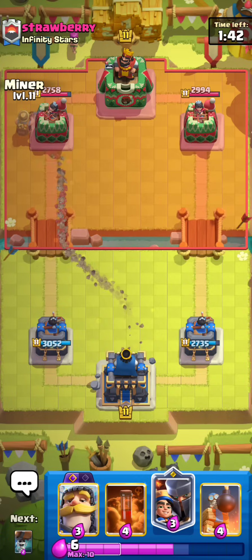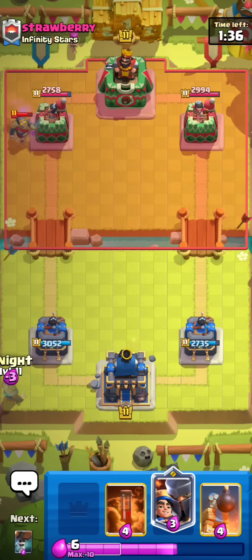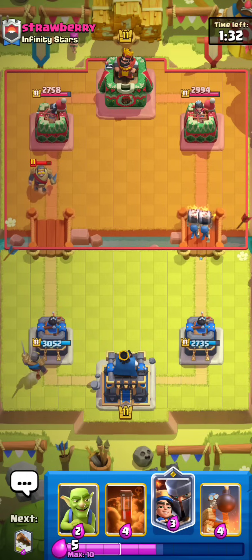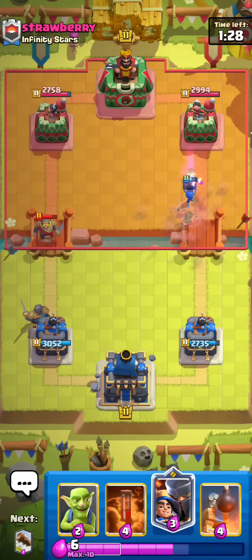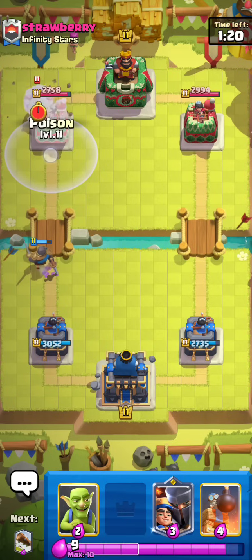I'm just going to go for a Miner again. Wallbreakers — you know my hot take of Wallbreakers needing a nerf. And then honestly, Goblins too — Goblins are one of the best cards in the game, just a positive Elixir trade machine. He goes for Tornado. Looks like he was not really comfortable going for the King Tower activation, which I'm happy about because that would not benefit me whatsoever.